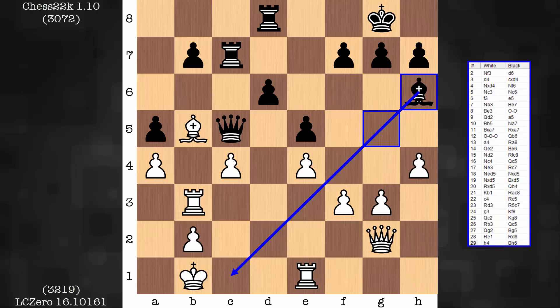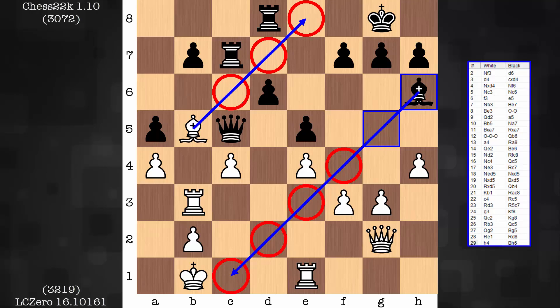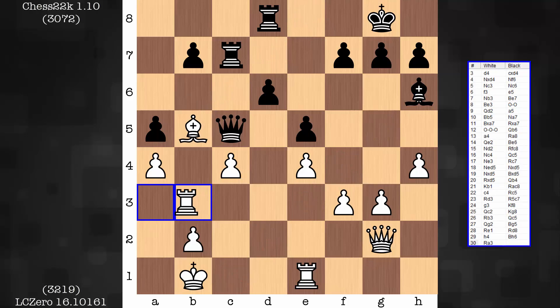White's bishop is much more annoying to black than black's bishop is to white — easier to work around this guy for white. This bishop is quite annoying to both black rooks. Especially if the e-file ever opens up, having control over one of these pivot squares is a great bother to the black rooks.